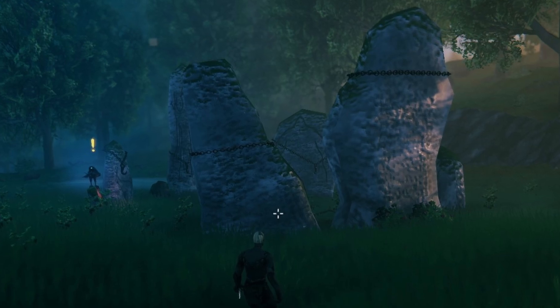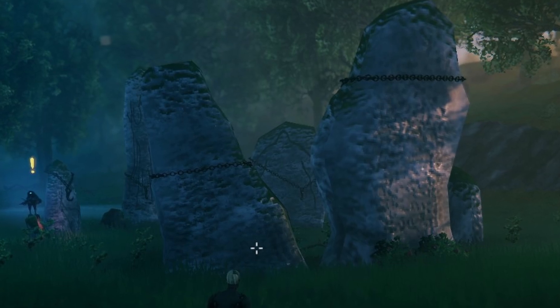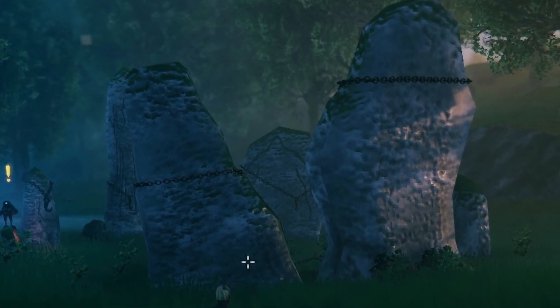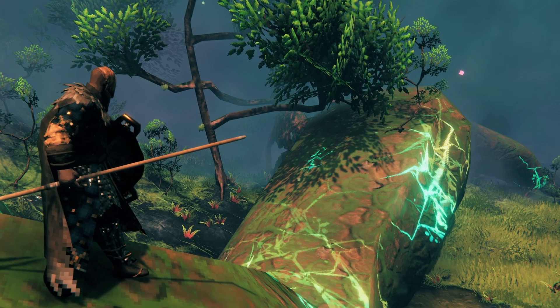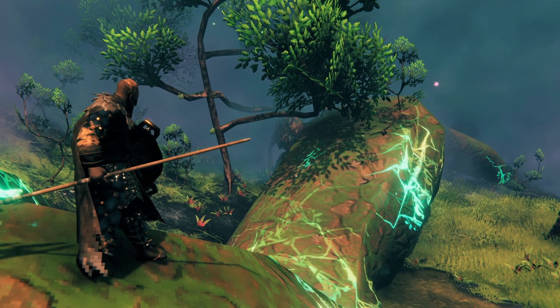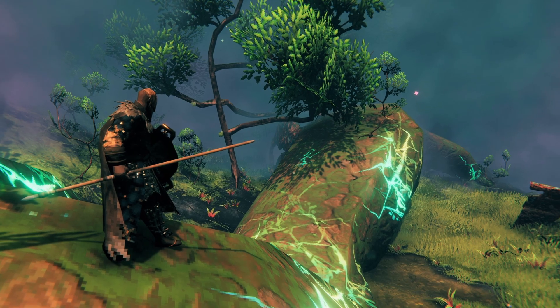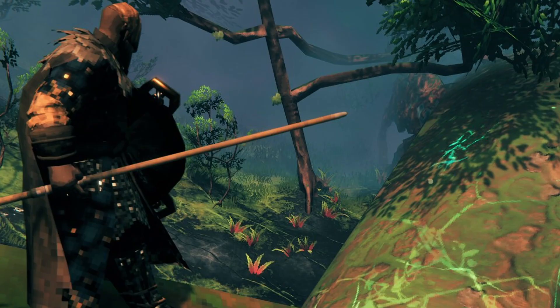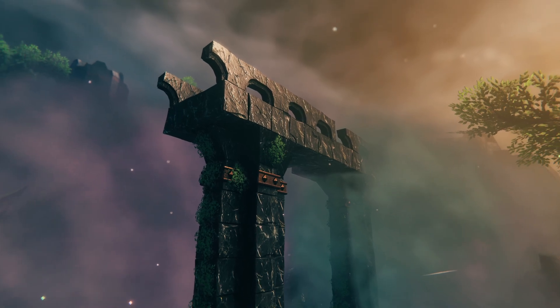Along with the Mistlands, we have the new stone piece that's been added for the Mistlands boss trophy, though we still have no idea what it is. We can also see in this image that we will be able to get on top of Yggdrasil. What's interesting to me about this image is that the floor looks like it's the black marble that we've seen in other images in the build pieces. Could this be where it's mined?